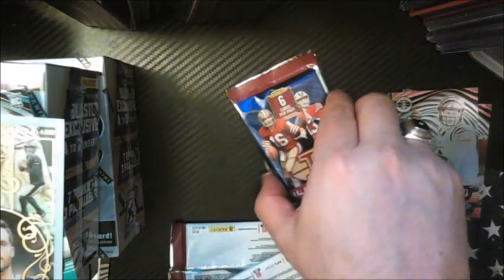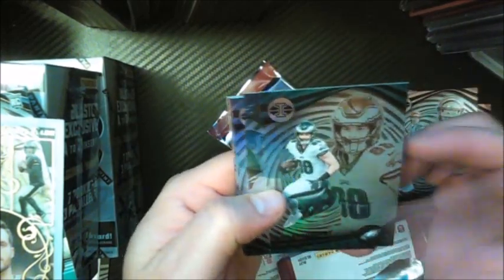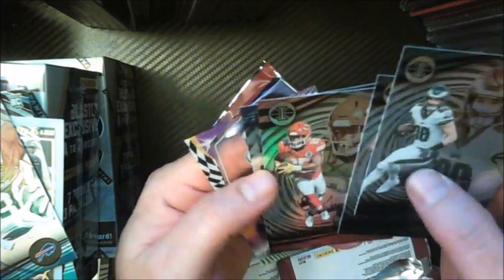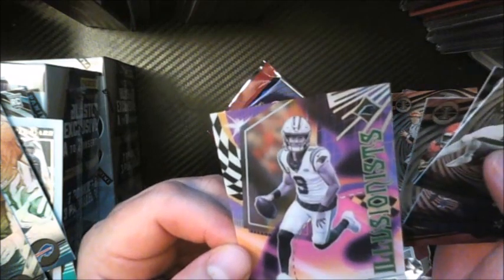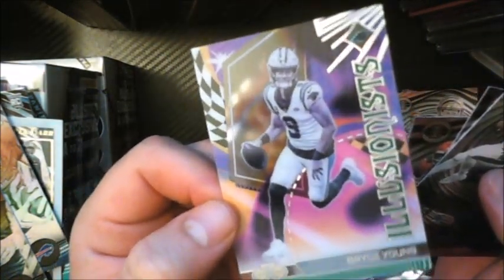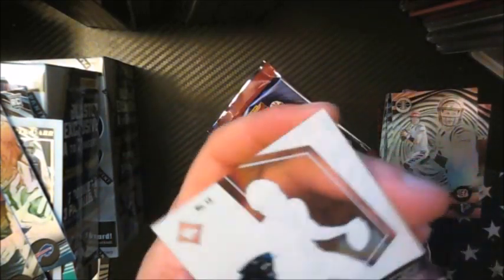Not a bad box. Got a Bryce Young something in here. Dallas Goedert. CeeDee Lamb — now that's the regular one; the last one had 'Amazing' down the side. Dalton Kincaid, the rookie tight end of the Bills. Clyde Edwards-Helaire. Will Lewis, rookie. All the quarterbacks have been in this blaster. And then there's the Bryce Young Illusions rookie insert — these are pretty cool. Too bad this isn't Stroud. Although, you know, Bryce Young had a terrible team — still is a terrible team. I don't know if I'd totally call him a bust just yet.